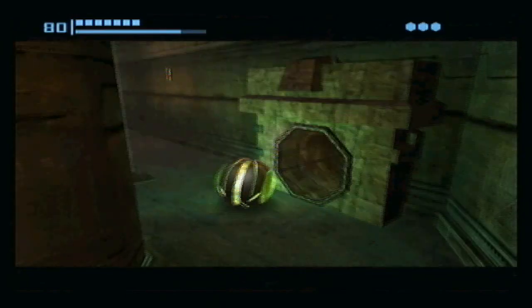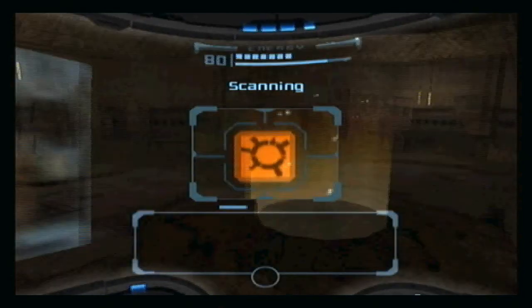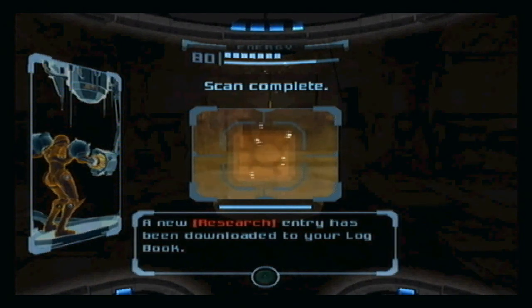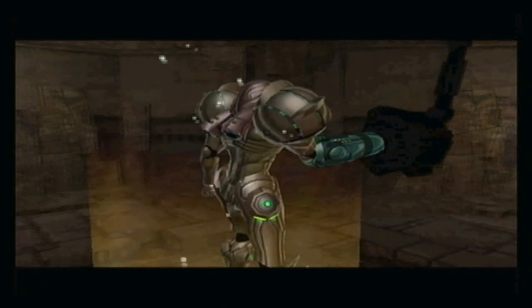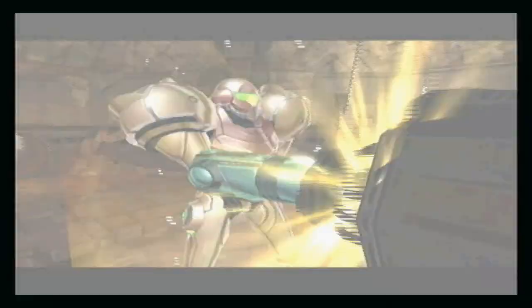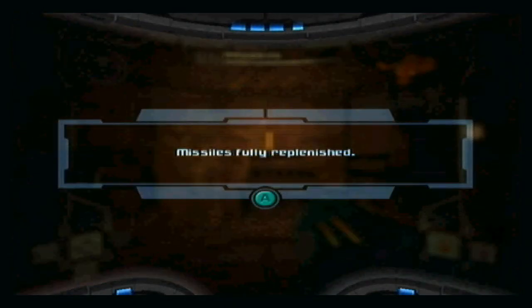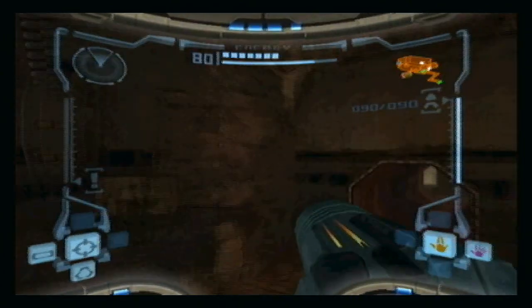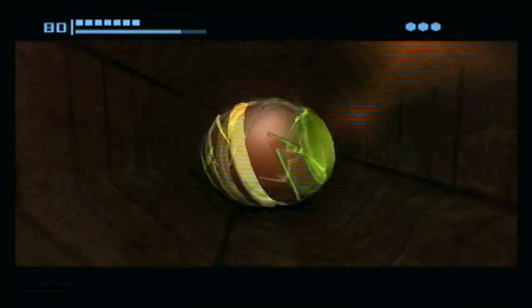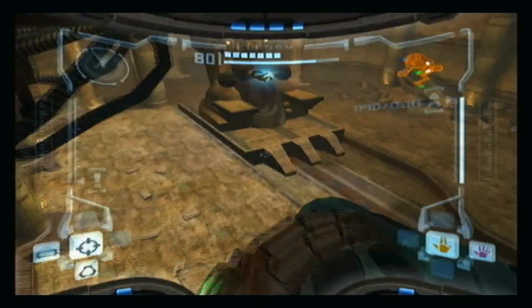We're going to come up to a tunnel here that takes us to a very important room — a missile station. These things are very uncommon. I think there are only three of them in the entire game, and considering there are five worlds in the game including the final area, that's quite small. Whenever you come across a missile station, use it just in case you're low on missiles.